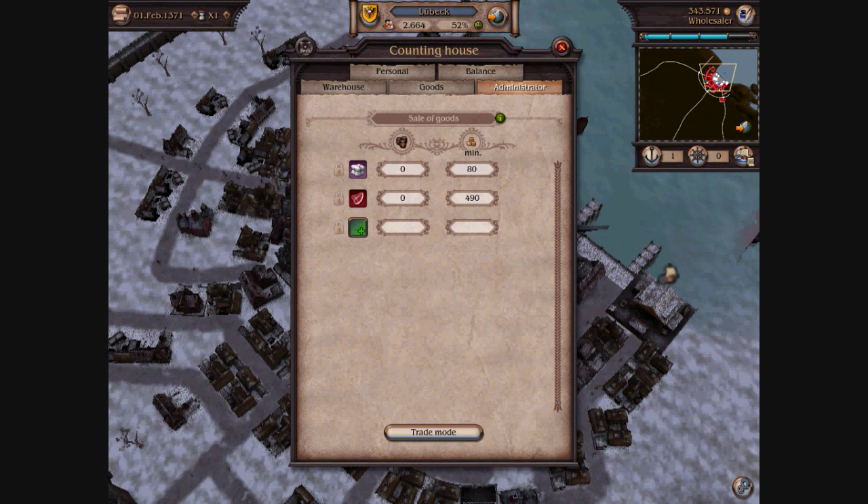So that pretty much sums up the administrator feature — you can buy or sell. It comes in pretty handy if you have trade routes dropping stuff off into your warehouse that you want to sell to the town, or if you want to stock up on goods from the town to the warehouse and pick it up with your ships to transport somewhere else. So hopefully that explains some questions. Happy trading.